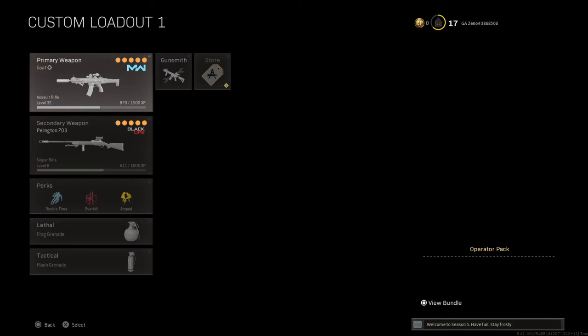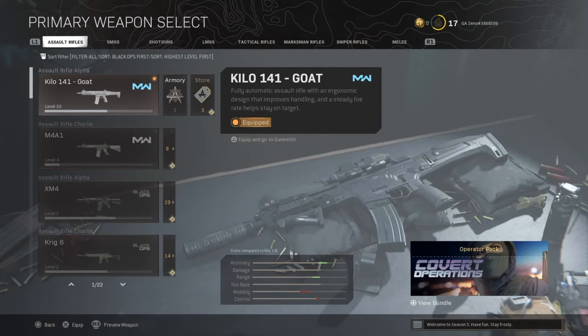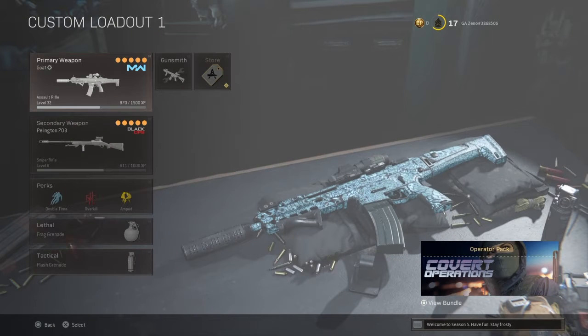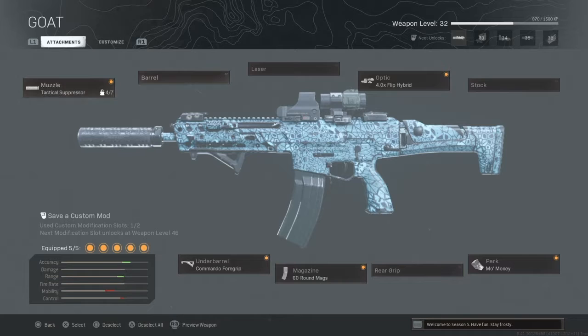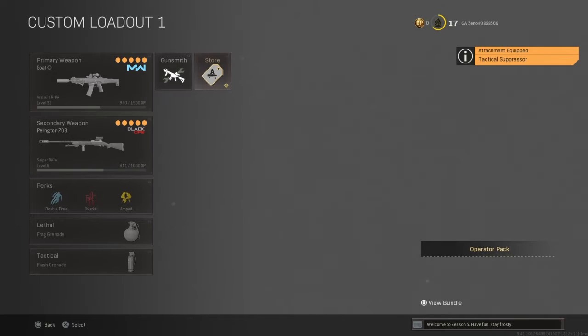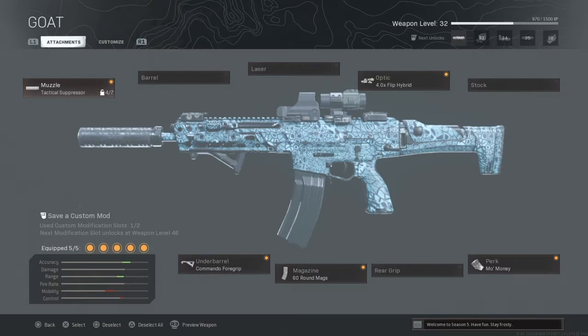Guys, for this all you're going to want to do is come to your loadout and put on the Kilo 141. I have a preset set up already. When you go into gunsmith, what you're going to want for your muzzle is the tactical suppressor.